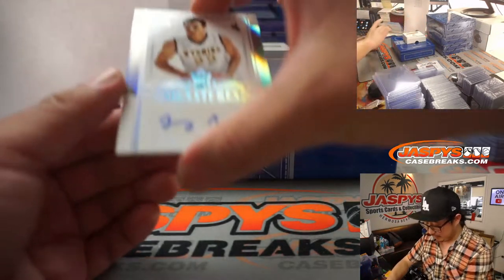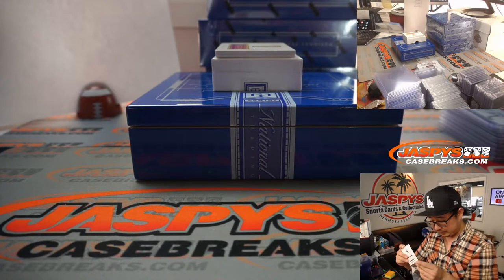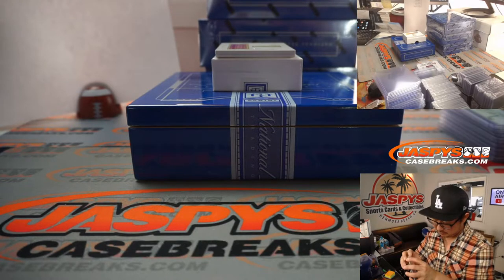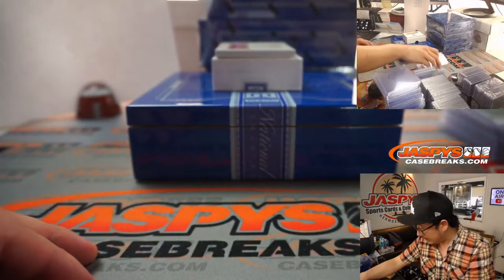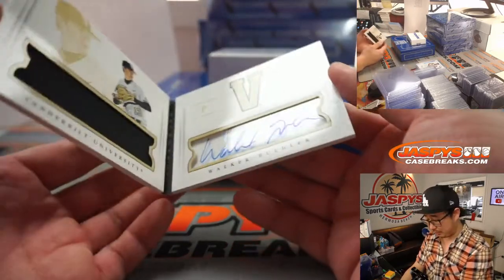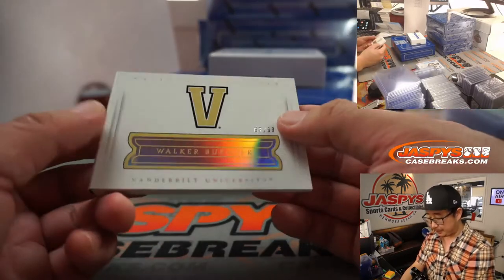Number five is crushing it — Aaron Pettit. Look at that, Larry Nance Jr., rookie autograph in his Wyoming gear. And the book is to 99 and it's a Dodger, 63 out of 99. Walker Bueller, jersey and autograph. You got his Vanderbilt jersey. You got his big auto right there. 63.